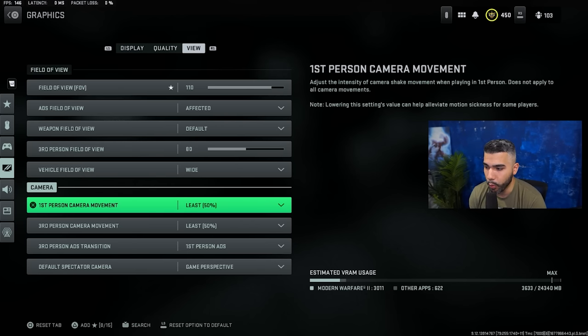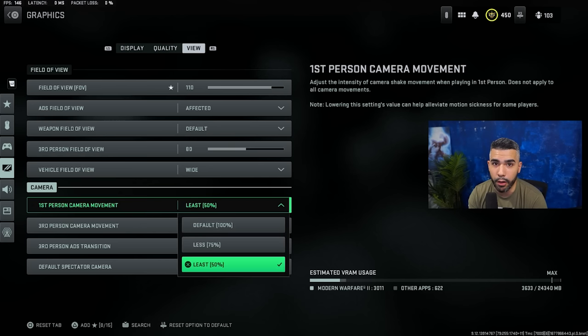This next setting is very important: first person camera movement. You want this all the way down to 50%. This is going to lower visual recoil as well, because when you have it at 100% — which is the default and which is horrible — it's going to shake your screen, and you do not want that.